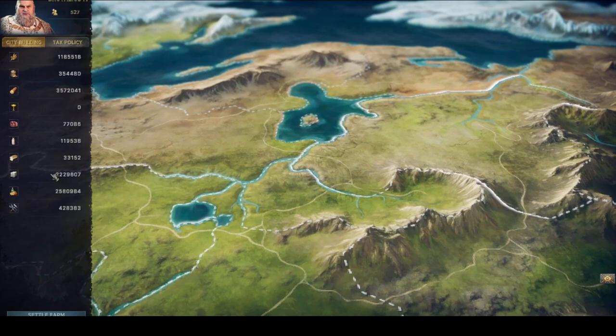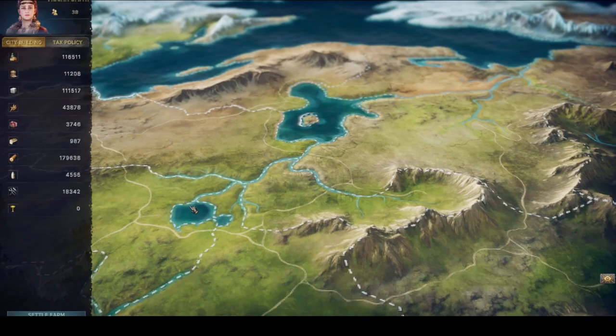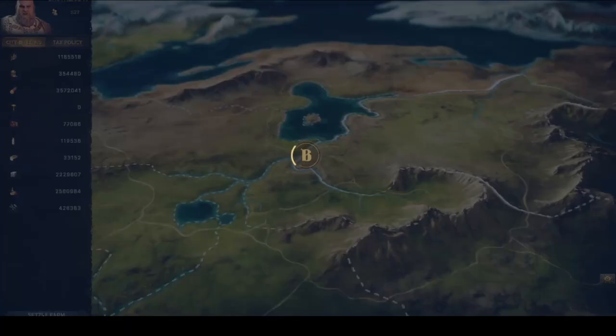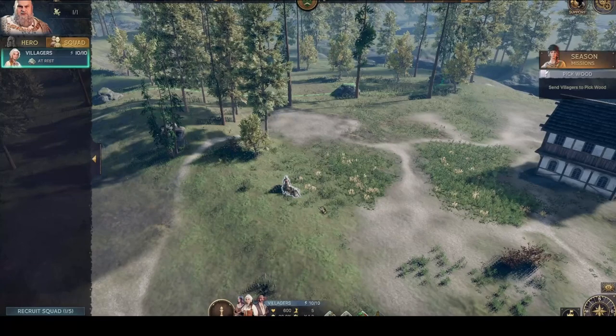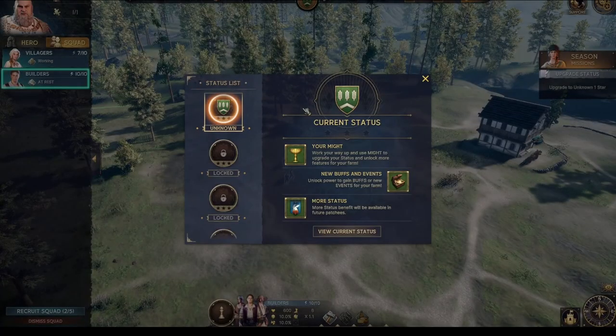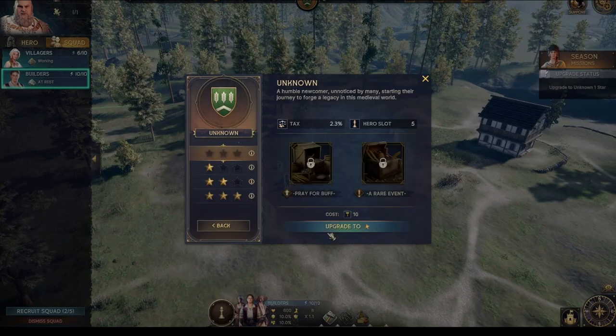Here we're picking our first initial area to start in, and it gives you an idea of the different resources and the leader of that area. We picked the big area with Brutalis, settled our farm there. Our first task is to select our villagers and get them to pick up wood. To progress, you basically work your way up using Might to upgrade your status, unlock more features for your farm, unlock powers, and gain buffs for more events.